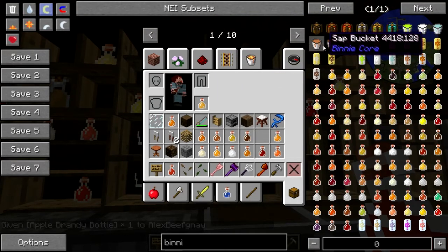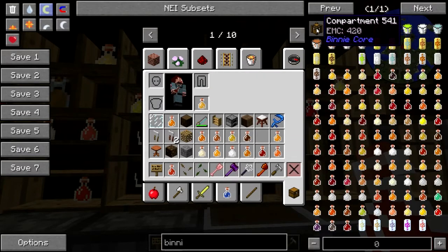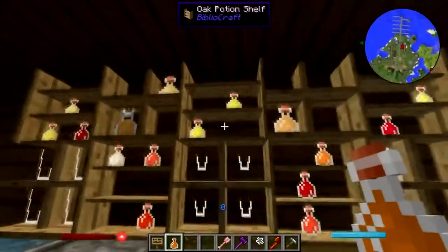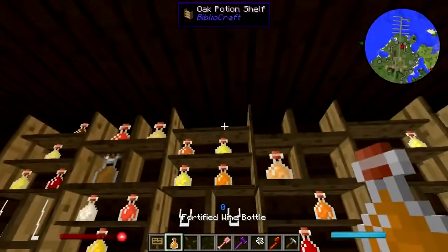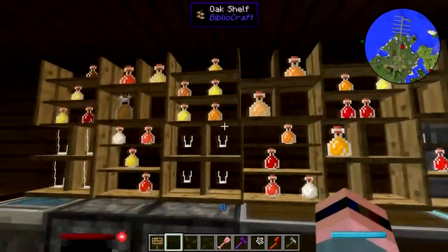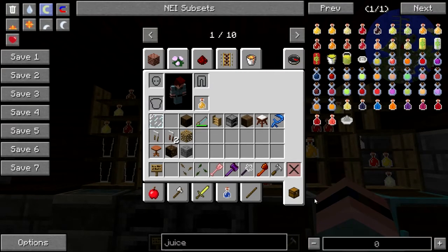Turpentine bucket, latex bucket, resin bucket, sap bucket, acid — okay, this is not stuff we want to drink. What is that, a compartment? I've gotta figure out how it is that we make this stuff, because this is awesome. Corn beer, fermented grain mash, fortified wine, tequila, brandy, vodka, whiskey, bourbon, rye whiskey — alright, let's get some juice.